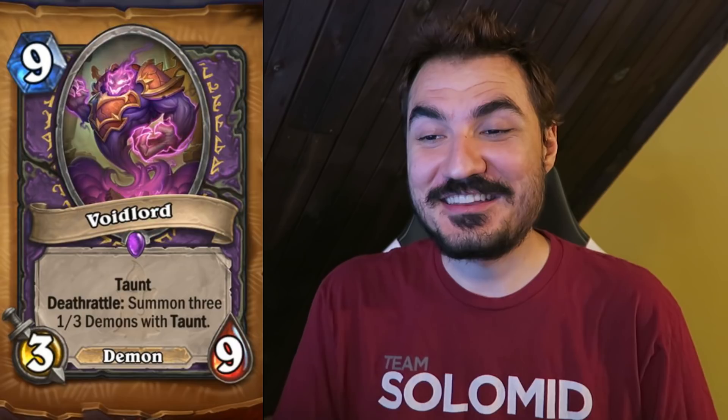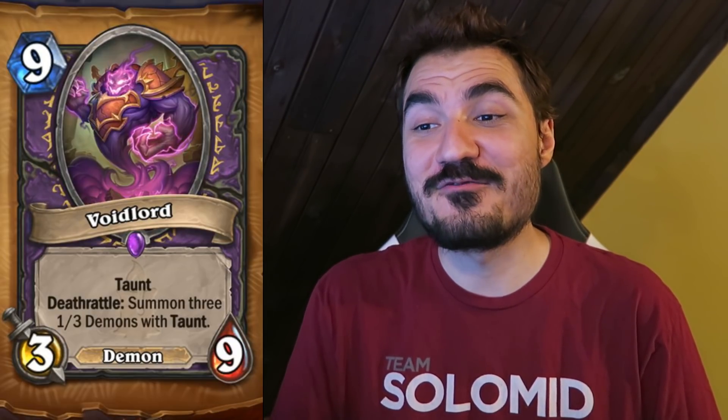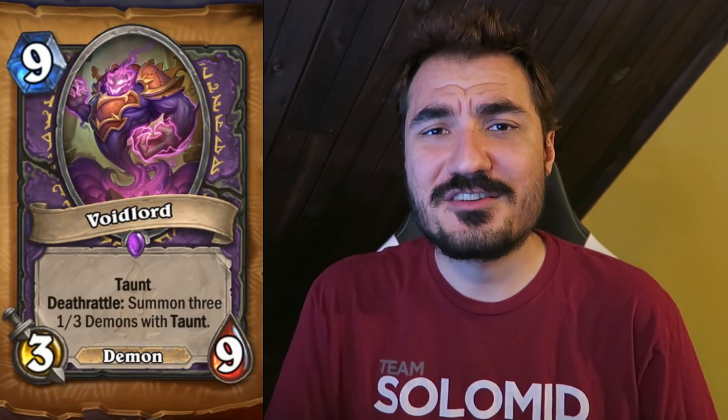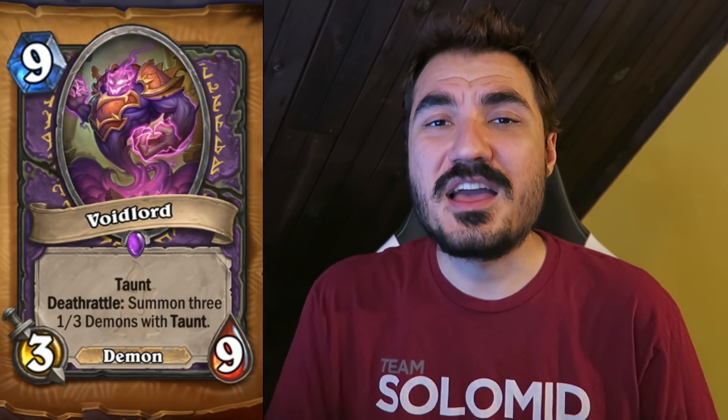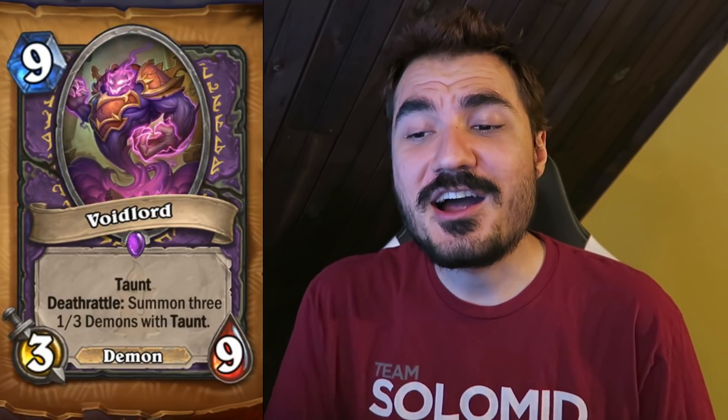Voidlord — Warlock Demon Taunt. 9 mana, 3-9 Taunt. Deathrattle: summon three 1-3 Voidwalkers. That's 18 health worth of taunt. It's kind of cool and clever, but I'm not sure it's worth it. Nine mana is kind of the pits of Hearthstone — 9-mana cards are always worse than 10-mana cards but you can almost never do anything with the extra mana, so 9-mana cards are just bad 10-drops. This follows suit. If it were 8 mana it might see some play. Could be the case that Warlocks really need taunt and people aren't running silence — but I don't really see it.